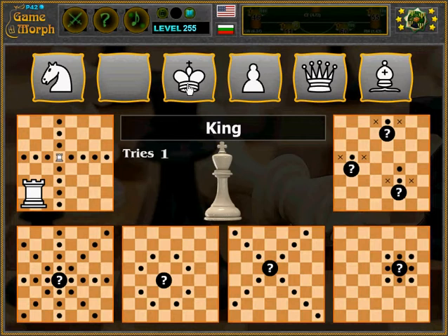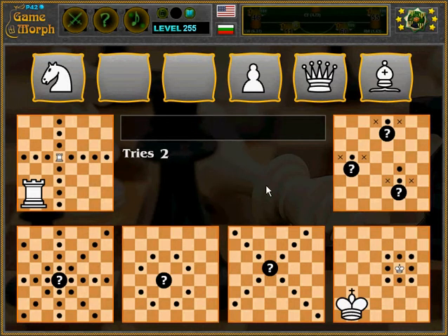Now here is the king. The king is the most important figure in the game, though it moves only one square in all directions. Let's place it here — yes, the king is set. Now let's see the pawn. The pawn is not less important.